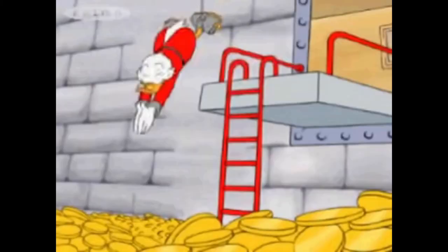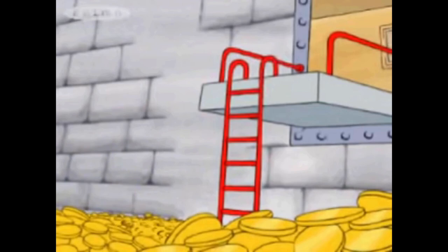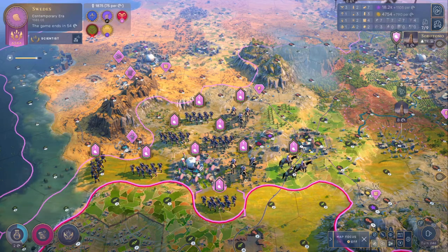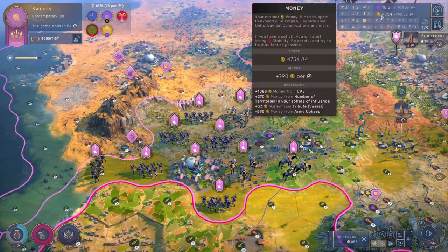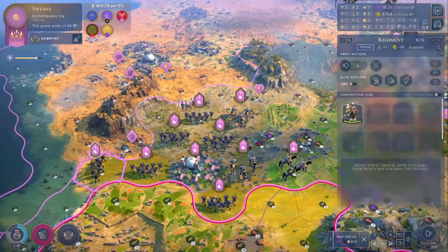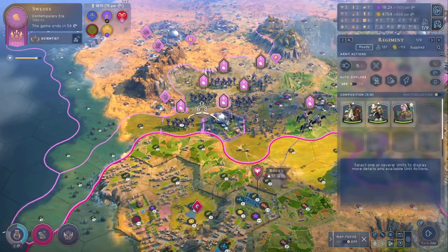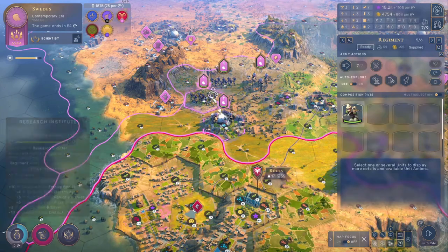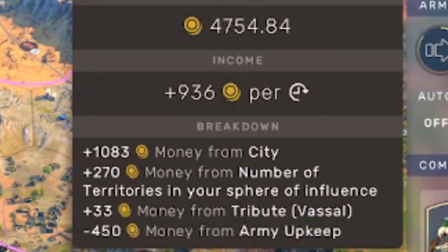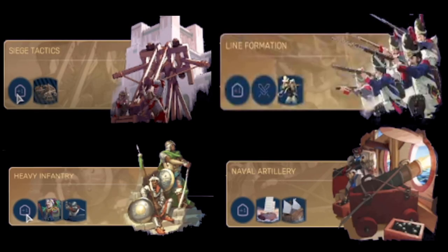The next tip is grouping your armies up to save money. For example, with all units separated it costs 595 gold out of 790 gold per turn in upkeep. But by grouping them up, army upkeep per turn drops down to 450. It's key to understand which techs allow you to make bigger groups of units so you can cluster them together. Those techs are listed on screen.